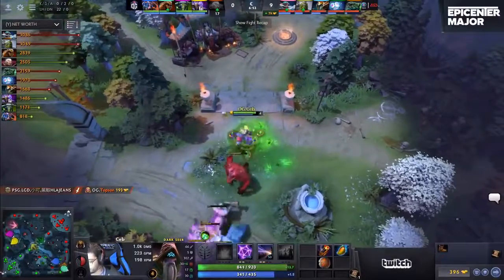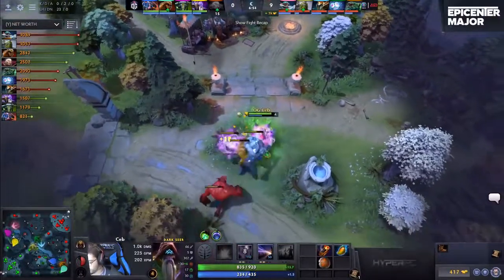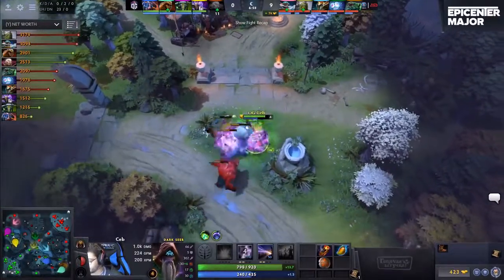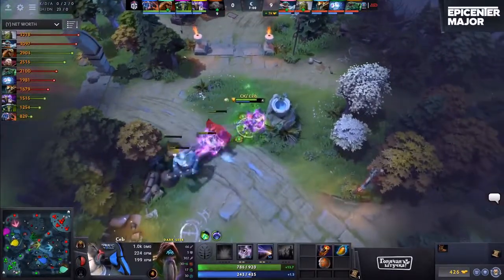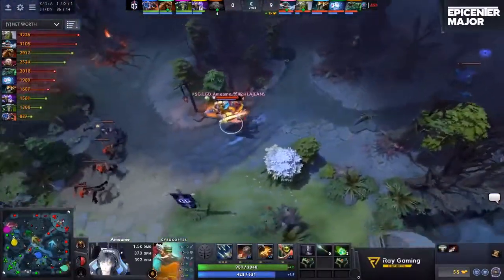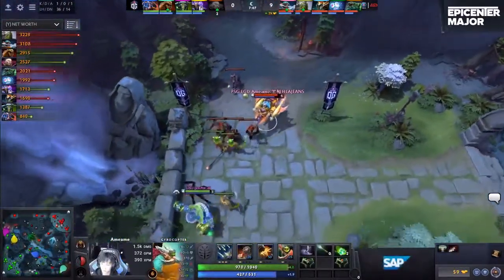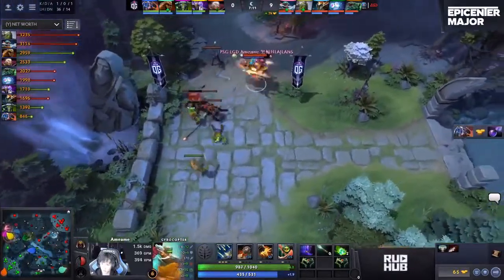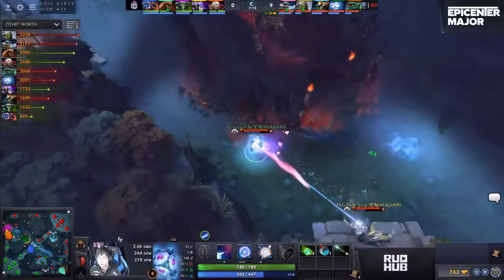They haven't been able to pressure either. Darkseer plus Earth Spirit — when you're playing against these melee carries, you tend to be able to pressure the lane a lot more, but the IO Gyro, they sustain so much. They brought a tri-lane, right? So Ame is almost level 7, free farm on the Gyrocopter, free farm on the Tiny. And they're not slowing down. Look at Maybe — he's just positioned with FY, they want to go for plays.